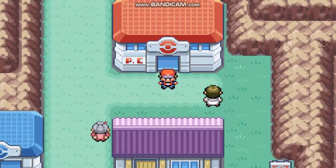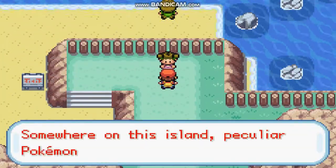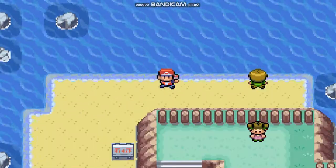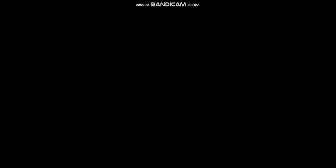We are on Seven Island. Many people don't know about the Trainer Tower, which is located a bit far from the channel on Seven Island — but a few expert players know about it. For our novice friends, let's show where it is. When we come from Seven Island we reach a place like this, then we have to use Surf and go a bit ahead. Here is the Trainer Tower, as you can see.